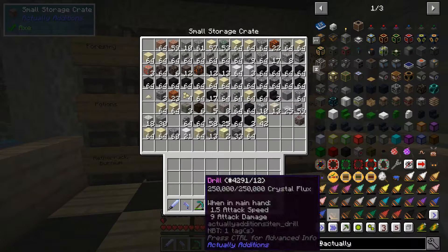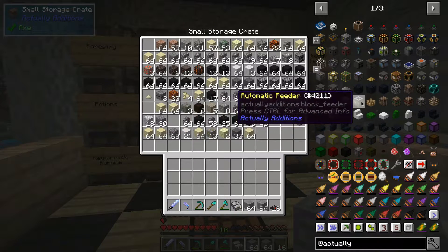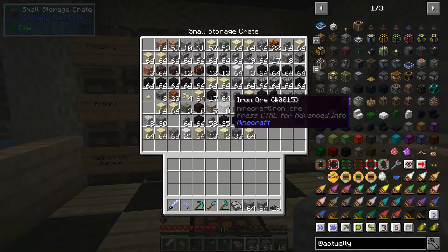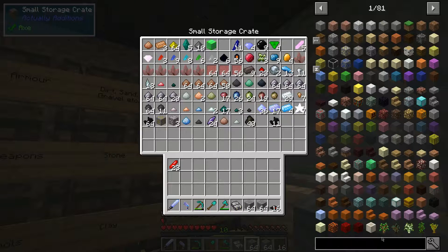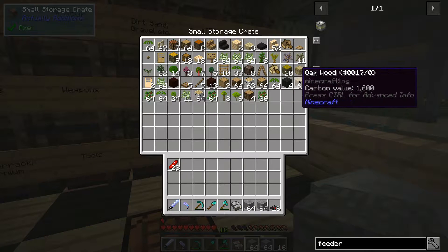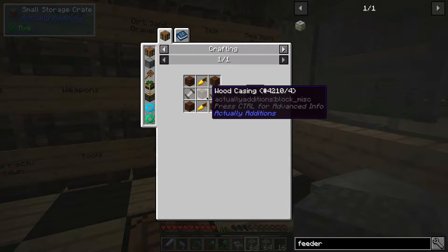Let me find it — there it is: the Automatic Feeder. This is easy to craft: we need the wood casing, two golden carrots, planks, and coils. Let's do this on camera. The coils — we need four of those. Four planks, that's easy enough. We'll just use oak for that. We need one wood casing, and then the golden carrots — two of those. We've got carrots here, so we'll make golden carrots with lots of gold nuggets, which we can get from the compacting drawer.